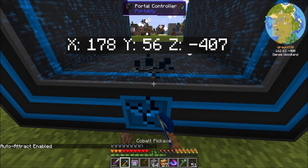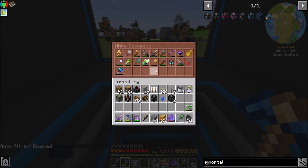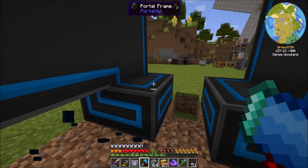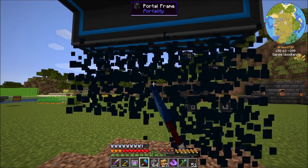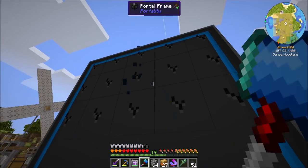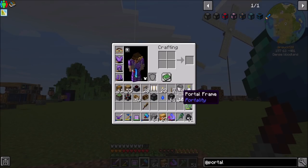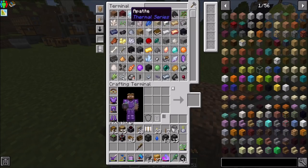So now what I'm going to do is break this thing all the way down because that's how we do. Should I try breaking this with my cobalt hammer? As you can see, you need a bit more than a stack of portal frames — a stack plus 15 plus the controller to get the whole portal working.